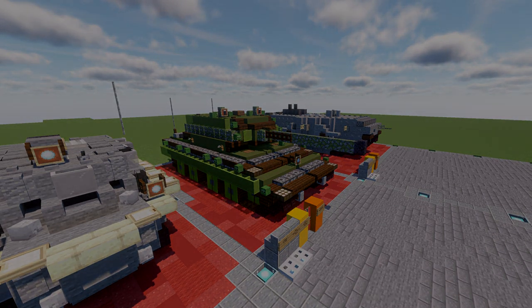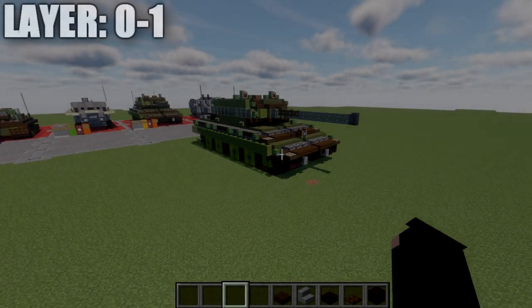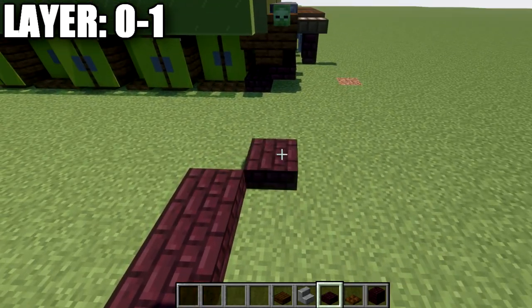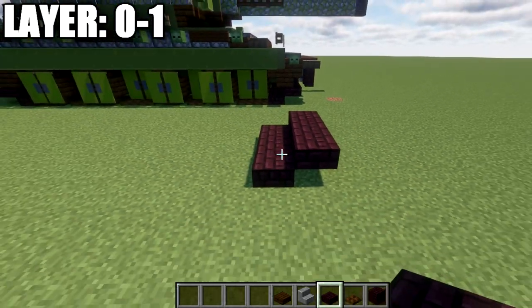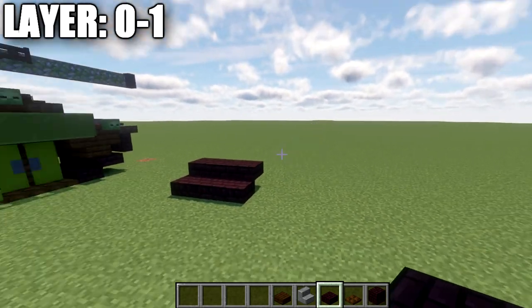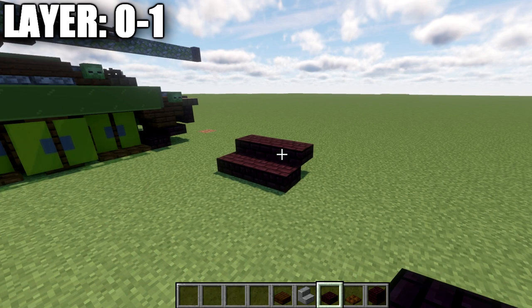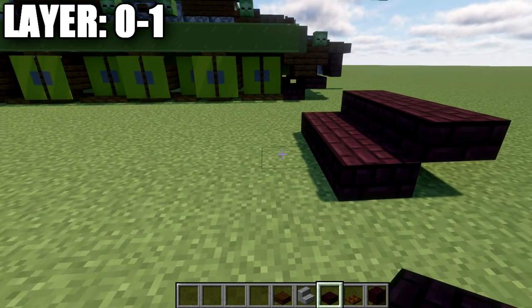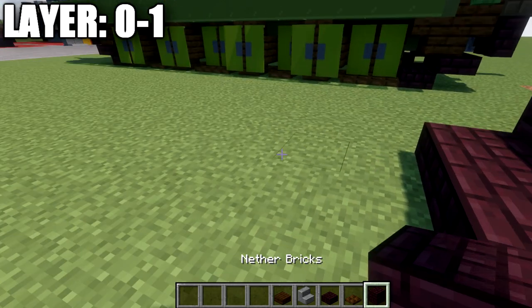Let's go ahead and move into the tutorial by beginning with layer number one. To get started, place down a row of three narrow brick slabs, then place down three narrow brick top slabs coming off those slabs toward the direction you want the front of the tank to face. This way here is going to be the front of our tank.